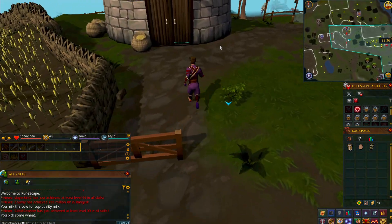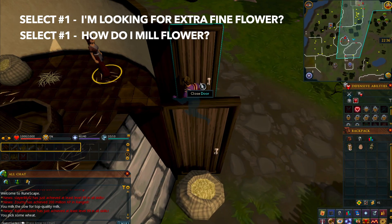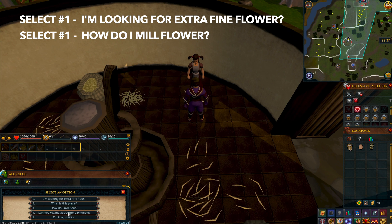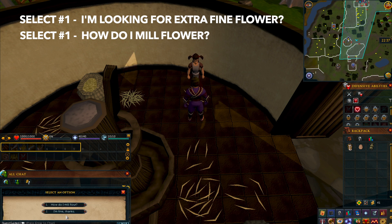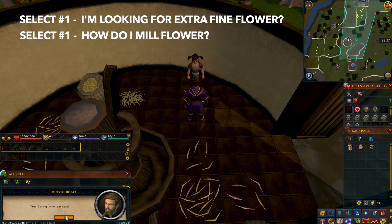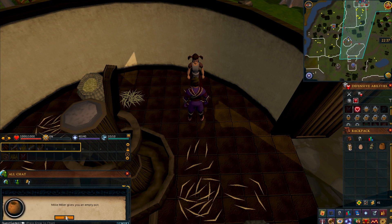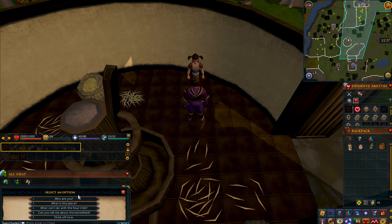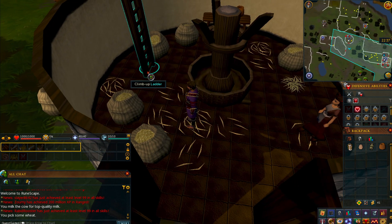Open the doors and talk to Millie. Select the first chat option — you're gonna ask about finding fine flour. Then ask her 'How do I mill?' which is the first chat option, and she's gonna tell you. She's gonna give you a pot. Then go over to the ladder right behind you — right click it and go climb to top.